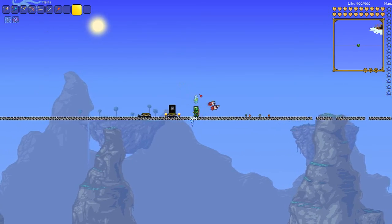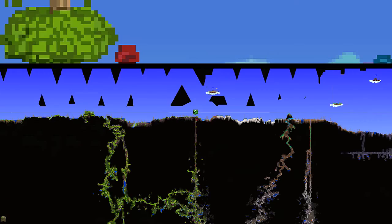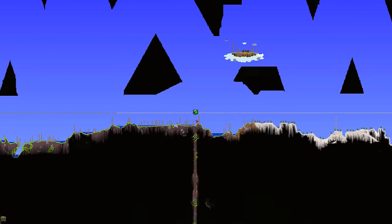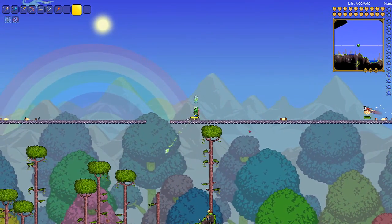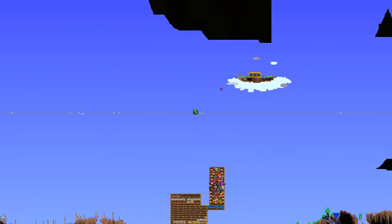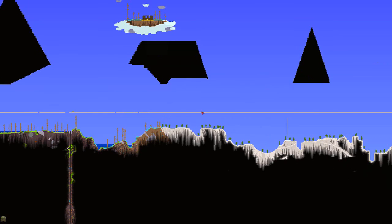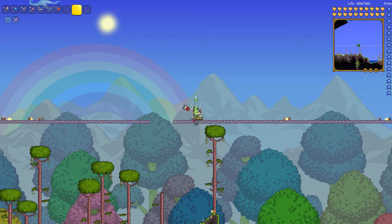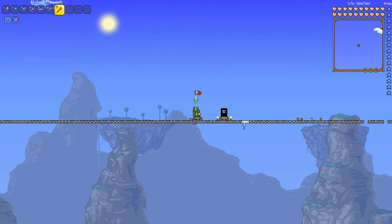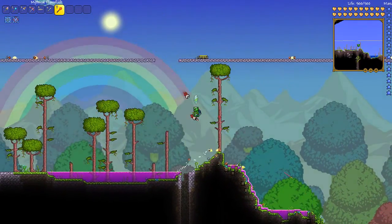Right before we get to the arena, I want to show you something — I built another teleporter, and this one takes us all the way to the jungle and the Hollow. I did this because the Hollow and the Jungle are probably two of the most important biomes, and they're right next to each other. I used the wiring and wire I had to build a teleporter, so now we can go down and build the arena.